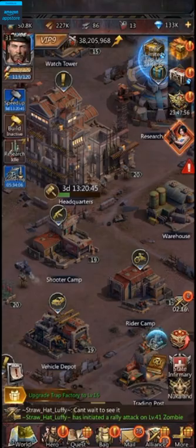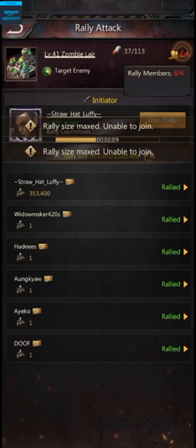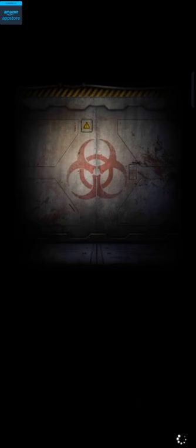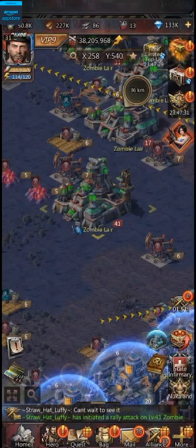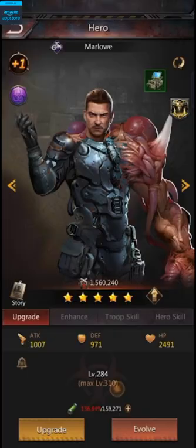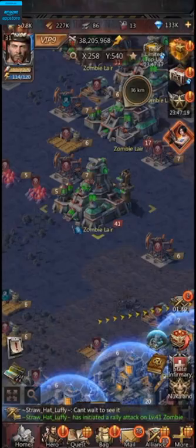So the first thing I want to talk about is the zombie lairs. I can't join the rally because the rally is full, 6 out of 6. Basically, zombie lairs are places that you can attack to get a lot of rewards — you get 210,000 anti-serum, which is a crazy amount. Unfortunately, I cannot join the rally right now to show you, but what I can show you is how to attack zombies on the map.